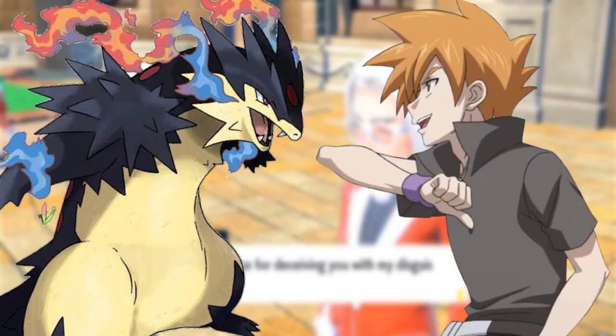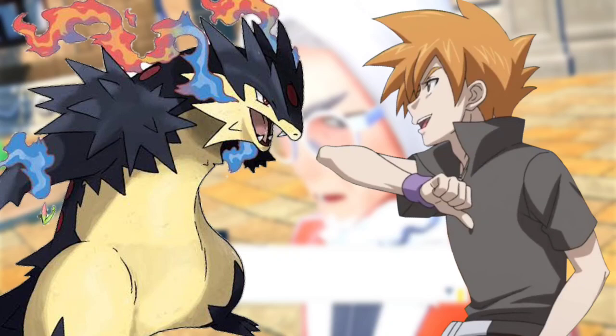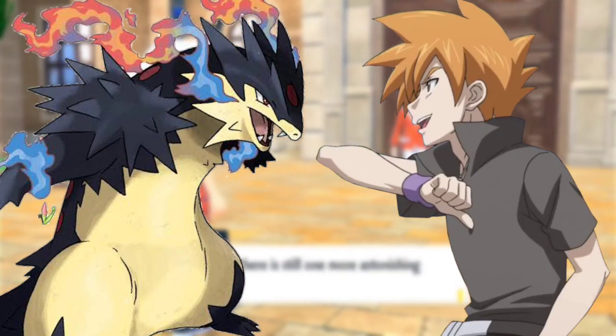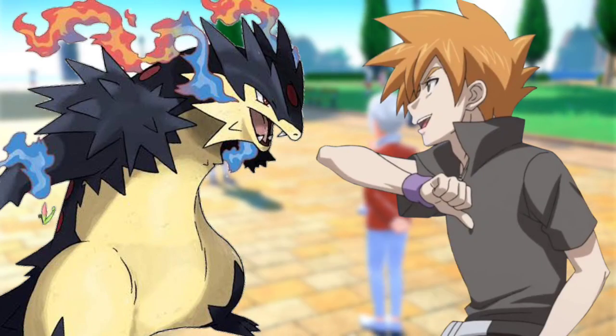Steelix then used Thunder Fang, which Samarat countered using Fury Cutter. Steelix use Aqua Tail, said Harrison. Samarat use Detect and then use Ice Aqua Jet, said Ash. Steelix's tail became surrounded in water and it swung its tail to strike. Samarat dodged the attack.